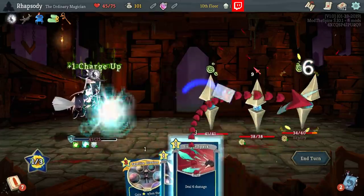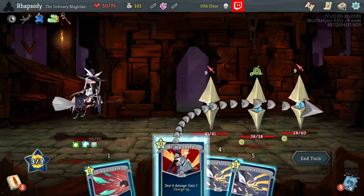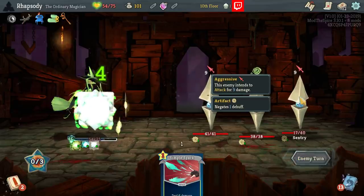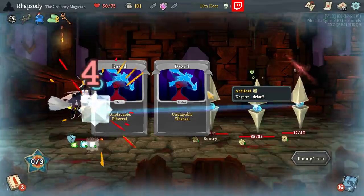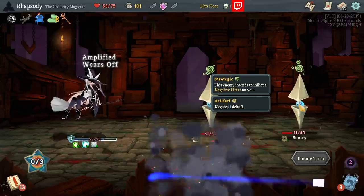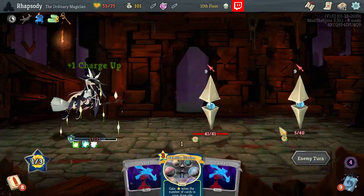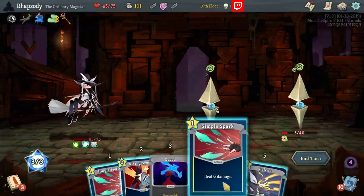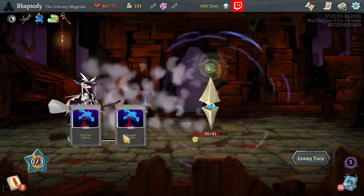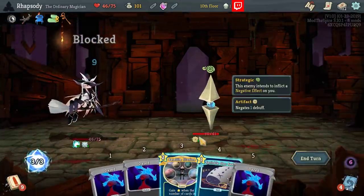I'll use the Essence of Steel here, because we are going to have trouble overall defending ourselves. I was really hoping I would have had a Master Spark in that hand as one of my attacks, because that would have actually given me 4 block from the Amplification Wand. Two strikes in the next hand to kill the Sentry in the back line. Specifically playing my cards in this order so that I don't trigger the charge up there. As soon as I draw the Master Spark, I already have lethal — so I may as well just wait on that.